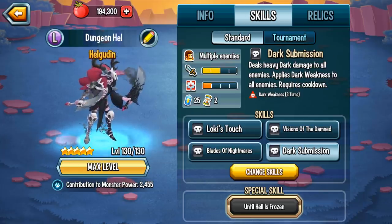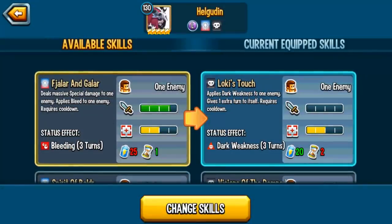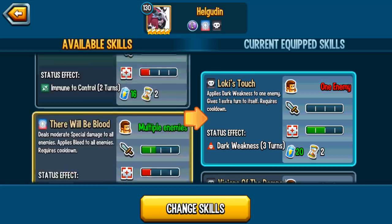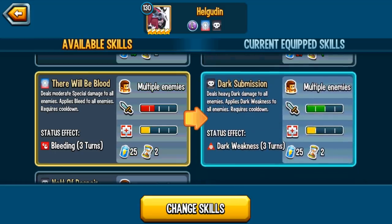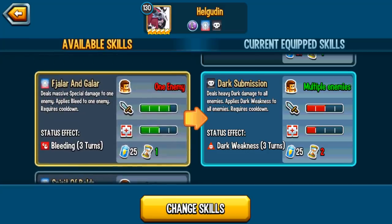Dark Submission deals heavy dark damage to enemies and applies dark weakness to all enemies, so this skill can set up for Blades of Nightmares in the right situation. There are also other skills to consider — for example, one that deals massive special damage on a monster this strong might be worth considering. There Will Be Blood does moderate special damage and applies Bleeding, but Nightmares is way more powerful. Really the only skill I'd consider using from time to time is the special base damage skill.